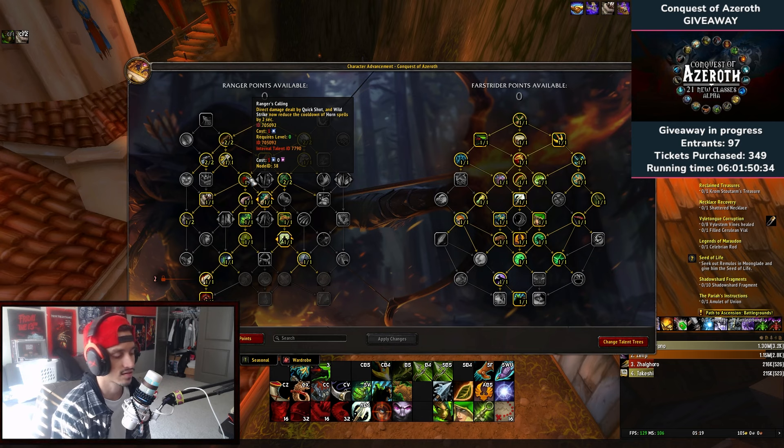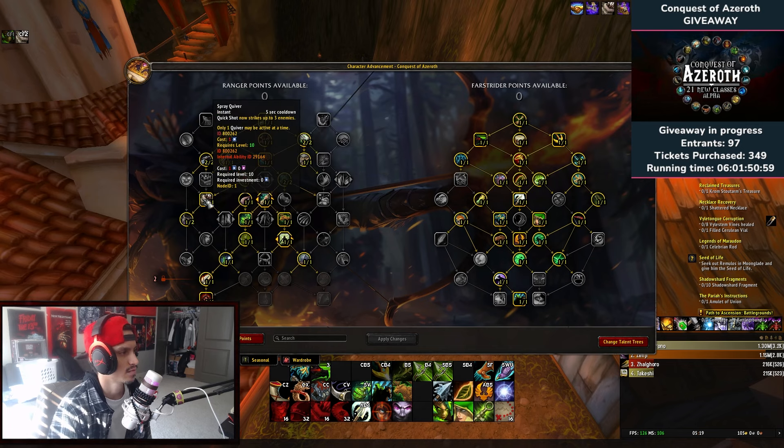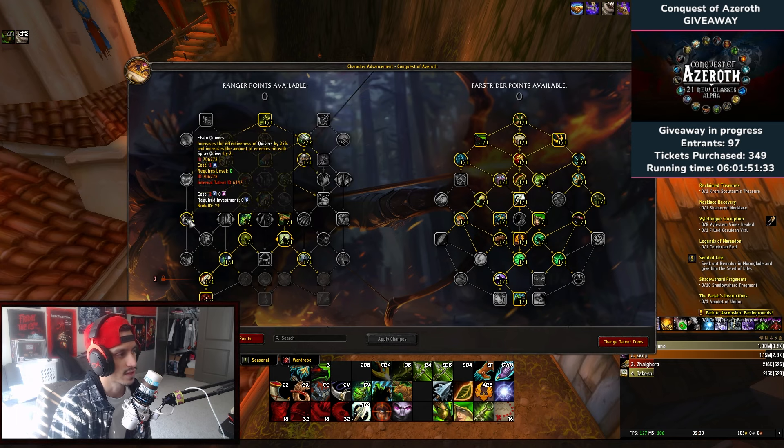Ranger Calling: direct damage dealt by Quick Shot and Wild Strike now reduces the cooldown of horn spells by two seconds. Quick Shot is your filler in between big spells and it builds archery points, so you'll want to take this — it's really important especially for the horn spells. Set Up increases the critical damage of Flank by 10 percent and its critical strike chance by four. Spray Quiver makes Quick Shot now strike up to three enemies — just to get your damage up a little. Pinpoint Accuracy means critical strikes with abilities generate 10 focus. Endurance increases maximum focus by 20 and focus regeneration by 15 percent, which you'll definitely want since you're constantly spamming focus abilities.